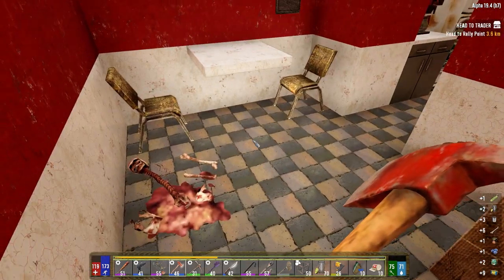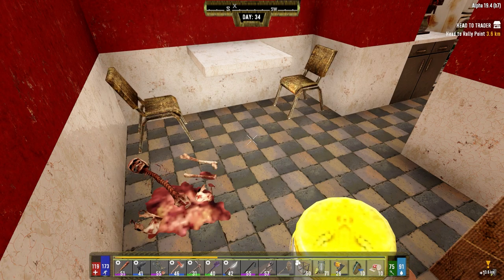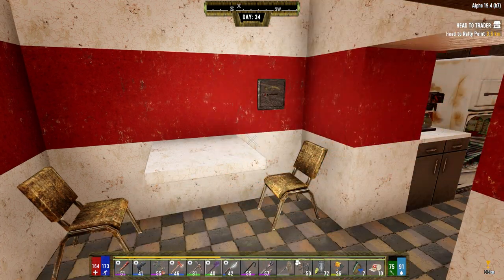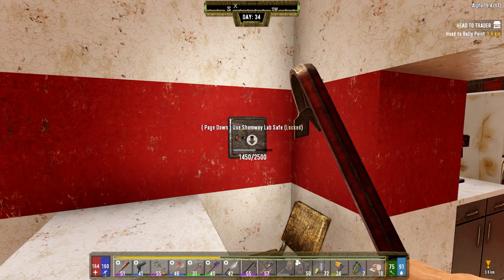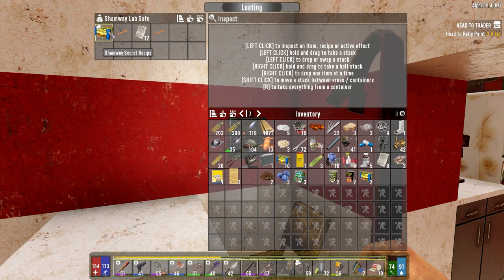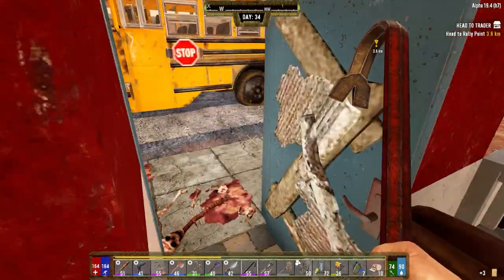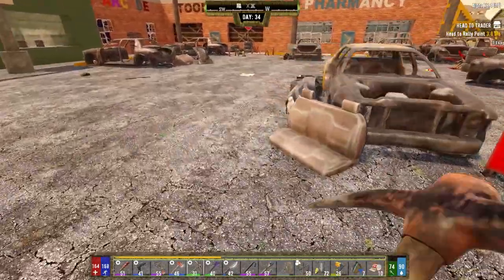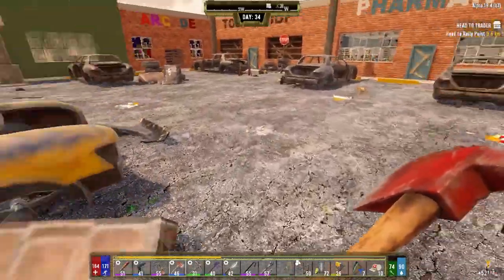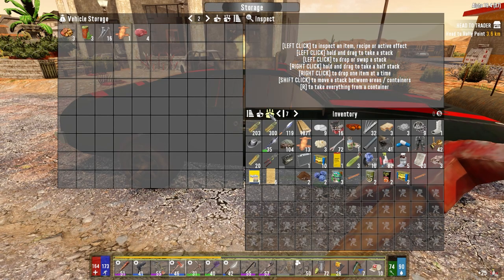We got a bunch of food — not anything spectacular. Let's use a couple of bandages. Then we'll break into this safe. Two cigars and the Shamway secret recipe — which I know we can just scrap, it's just garbage. Let's go put this stuff into the car. Let's break up a couple of these things here because they give us a fair amount of plastic. There's more over there but we'll get that later. Look at the storage in this thing — beautiful. Oh, we don't have our looting goggles on. We want this more than anything.